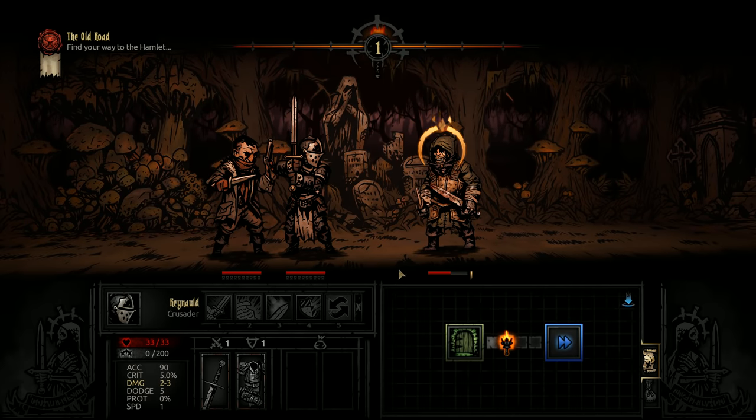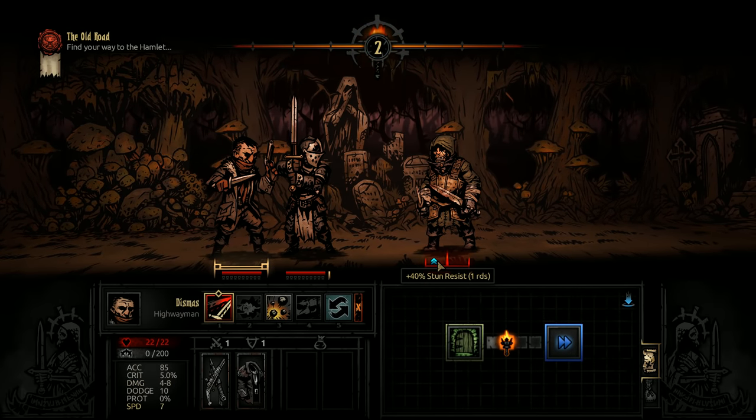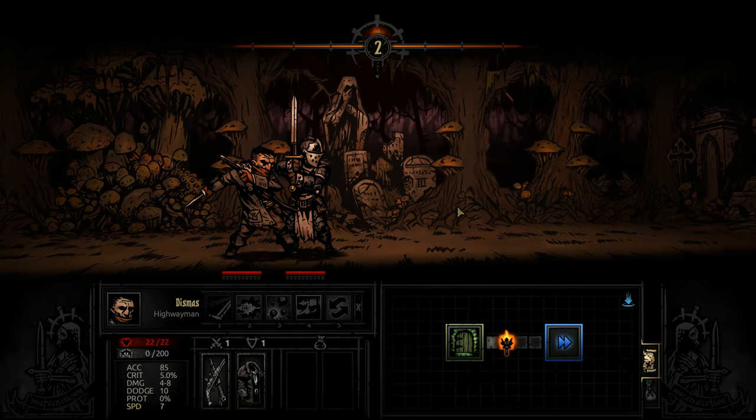Beautiful — this gives us basically a free turn. The thing is, when an enemy comes off of a stun, they get a resistance to it. So you can't really chain those stun attacks as much as you'd like.